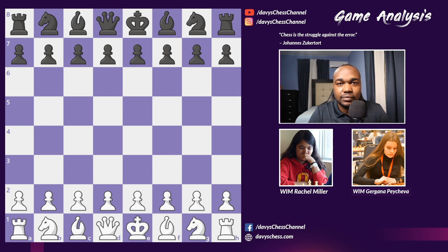Hey guys, welcome back! Today we have a very special game to analyze, played between WIM Rachel Miller from Jamaica and WIM Gergana Pacheva from Bulgaria. The games were played on Lichess with a time control of three minutes plus two second increments. Both players were playing a race to seven points, so the first player to reach seven points cumulatively would win the match overall.